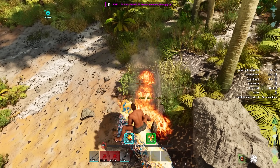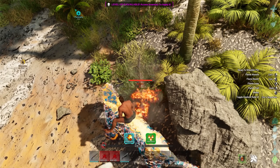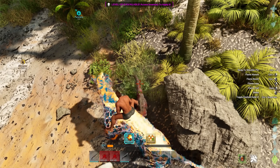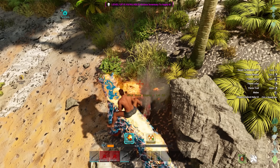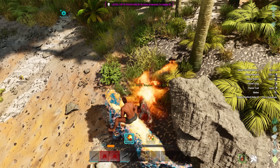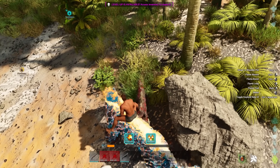Once you've done that, you then want to attack wild creatures. You can see on this raptor, for example, there is a flame bar — attack it and build that flame bar up. You then have the ability to absorb the fire using Control and right-click.